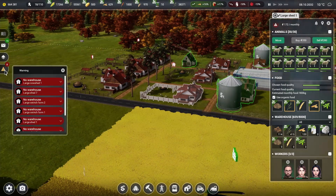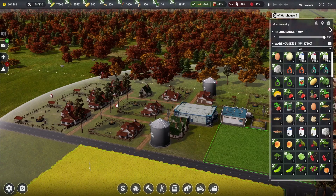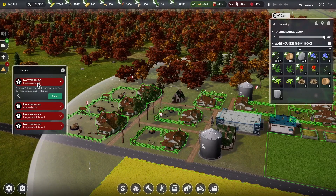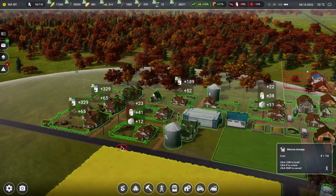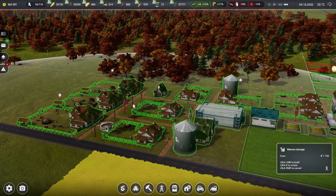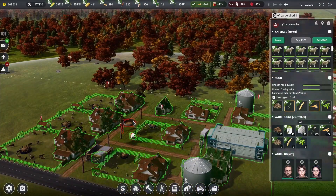Hold on — eight warnings! What is happening here? Large cowshed needs a warehouse — there's a warehouse right here, what is it talking about? These warehouses aren't filled up. Oh — manure! We are filled up on manure! My gosh. Okay, run the game — we need another manure storage.